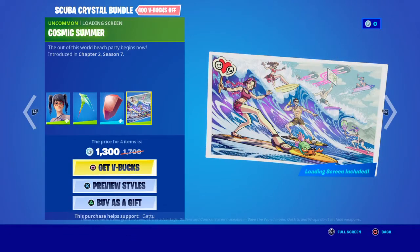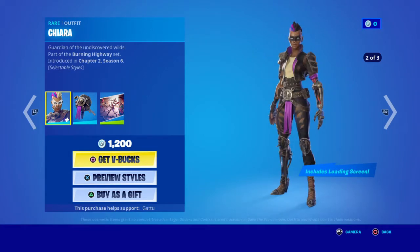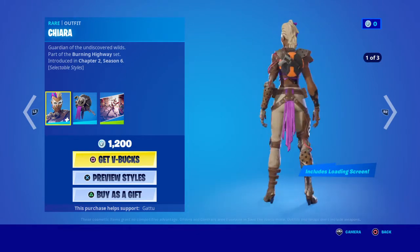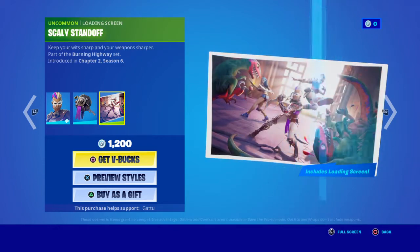With the loading screen, this is Comic Summer — it's actually a pretty good loading screen. That's the first beach loading screen actually. Tira came out and tried to come back in season six; I never tried to get her because it's a pretty dark skin to me. Warrior's Wheel is a pretty nice background because it literally has a pump shotgun in it, and Scary Standoff — wow, look at that.